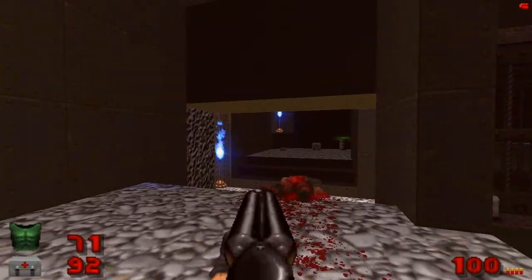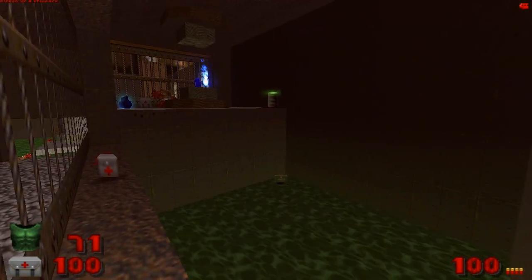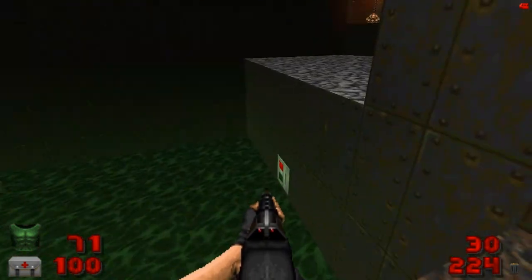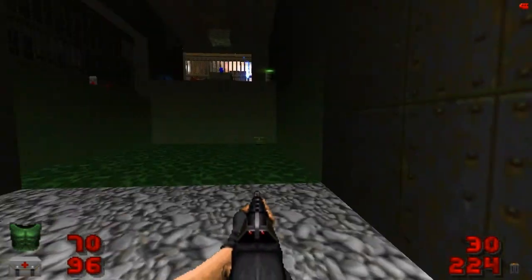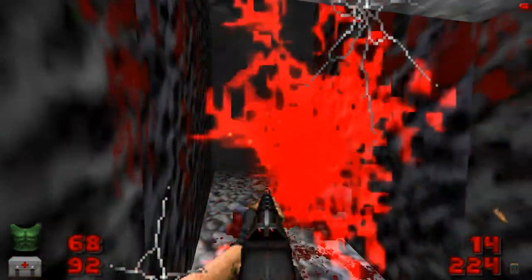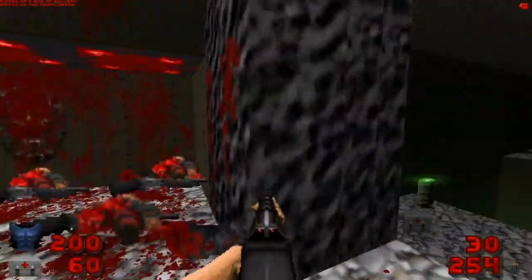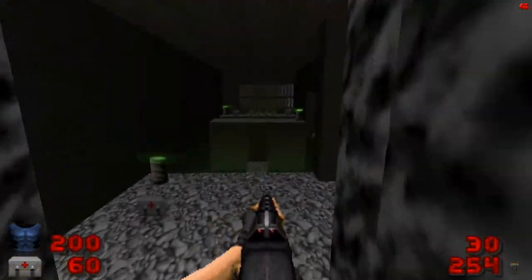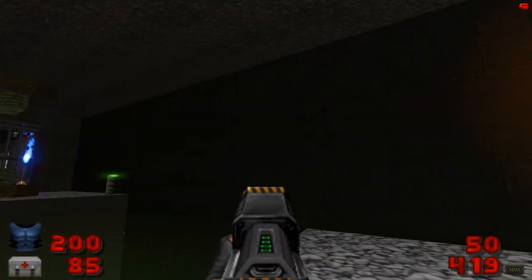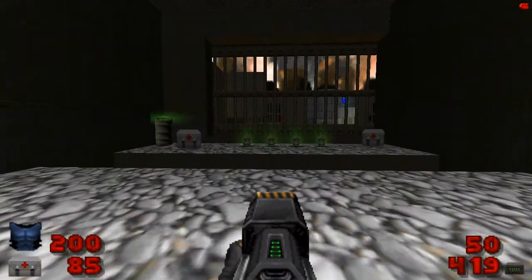These are supposed to be tenements, which are like blocks of buildings that house apartments and such. But I just don't see a resemblance to tenements in this map — just my opinion. So jump down, hit that switch, and then hit that switch that becomes exposed, which opens up this secret door. It's not tagged for some reason but I think it's mandatory to get through here anyway, because you need to hit this switch to raise up these ledges in order to cross the slime pits. And when we do that, more alcoves will open up revealing more monsters, as well as a pain elemental down there.